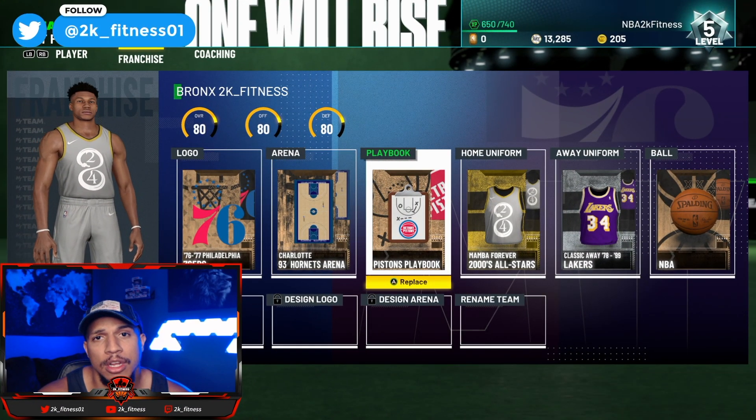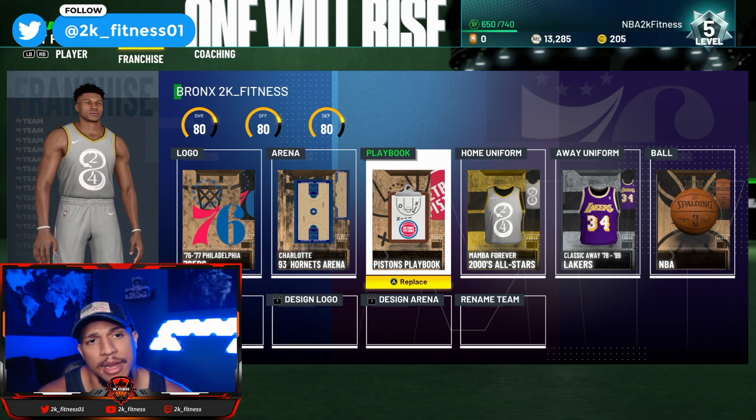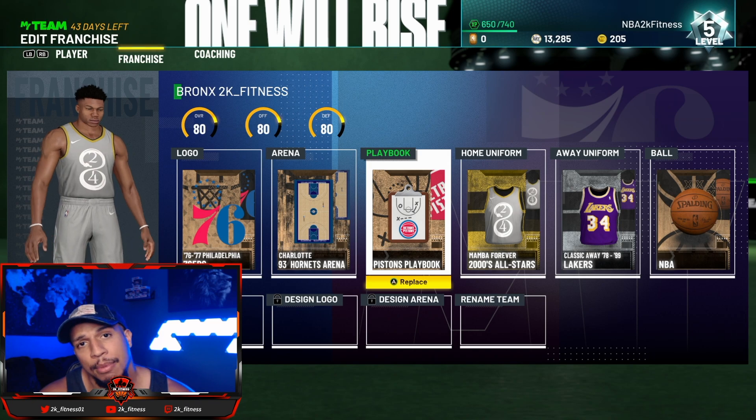The playbook we're gonna be utilizing today is the Pistons playbook. It's a bronze playbook so currently it's going for cheap — you get it for a really low MT cost. Get it fast while you can, but let's hop over to the gameplay so I can go into further detail on how to run this play.